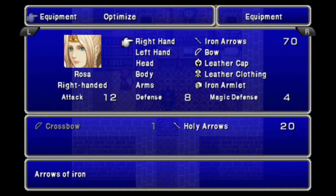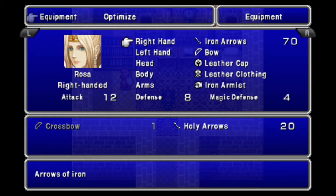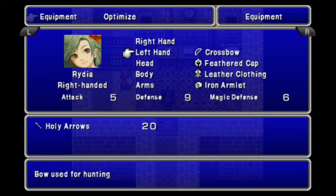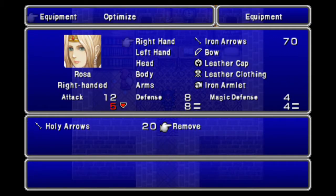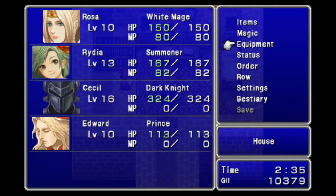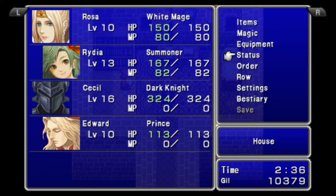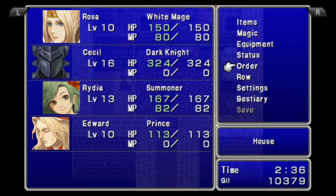So we want to equip Rydia with the crossbow in her left hand and equip the Iron Arrows on her, and give the Holy Arrows to Rosa. Why? Why not. Let's move Rosa into the back row. We need to swap the party order — have Rosa there.